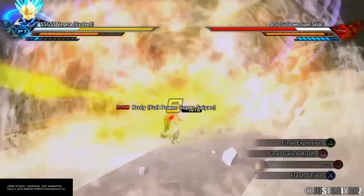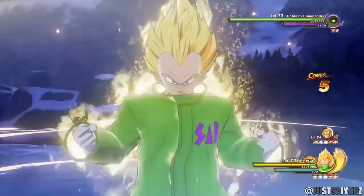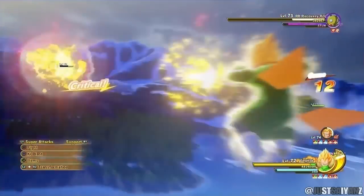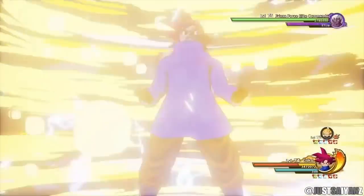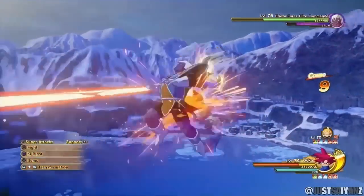Another option is Final Explosion. Like I mentioned, this attack is already in the game with Majin Vegeta, and we've already seen Vegeta use it in Universe 6 and in the anime when Blue Evolution Vegeta used it against Toppo. So Final Explosion is another ultimate attack that could be added for Vegeta in this game.